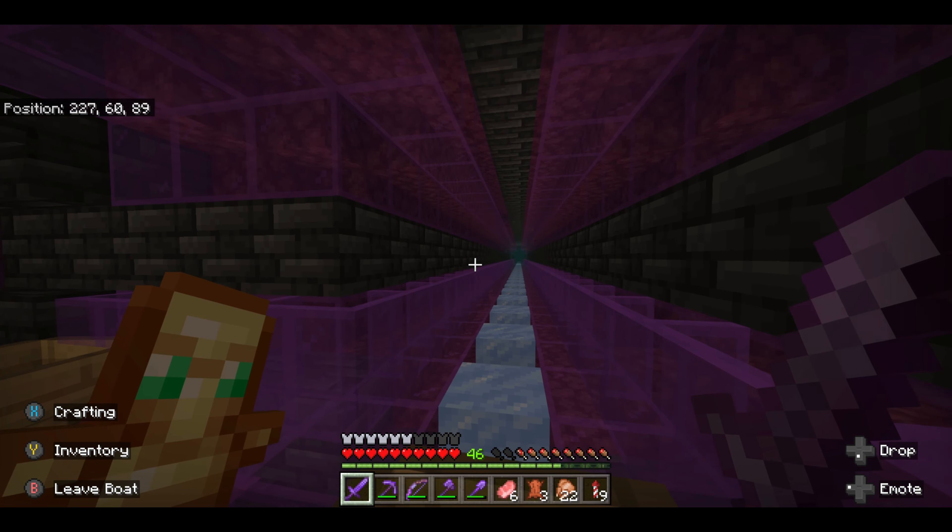Now the first hub transportation system I had in the nether was up this staircase here. We've got a recurring theme — you can see that I've designed this one just as spectacularly as the first one, in this lovely red crimson netherrack kind of colour. It looks beautiful. But you can see the walkways here were just dug in the ceiling really.